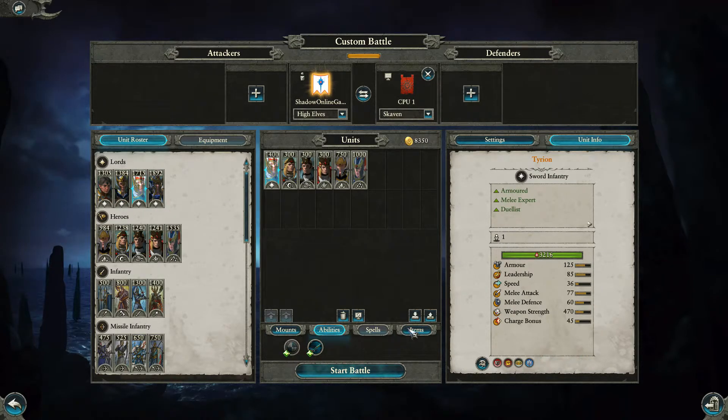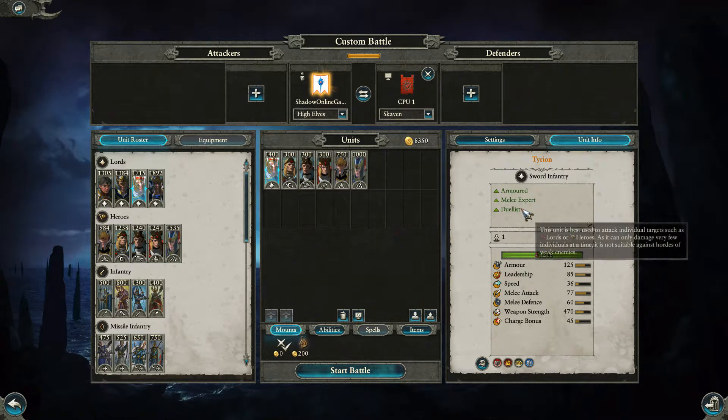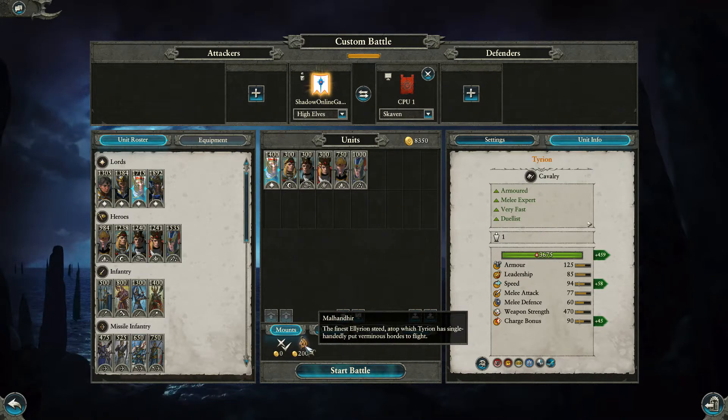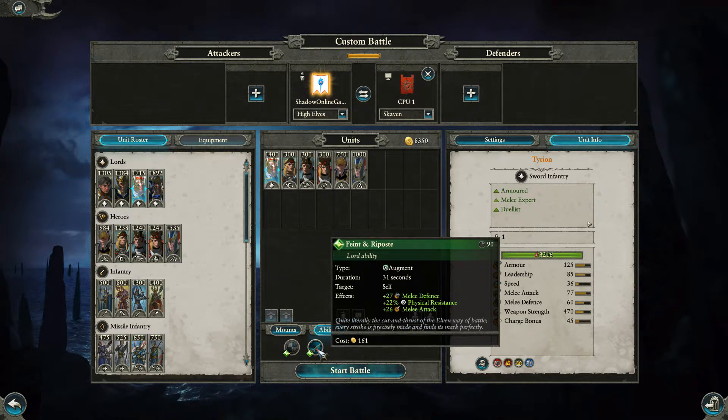Next is the famous Tyrion — stripped to basics, he's 1,400 points. He's armored, melee expert and a duelist, with all the same base abilities as before. He can take his named Elven Steed, Malhandir, for 200 gold. His abilities are Stand Your Ground for 162 coins and Feint and Response for 161, which affects himself for 31 seconds, raising melee defense by 27, physical resistance by 22%, and melee attack by 26.